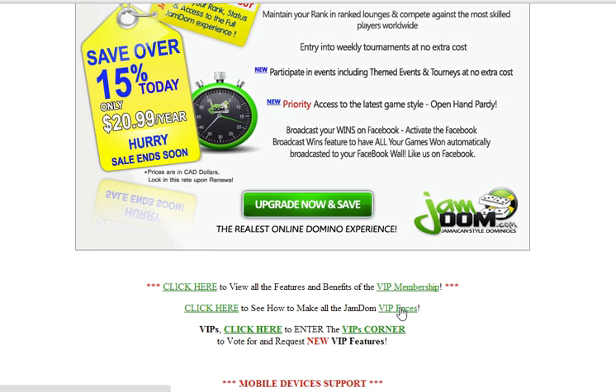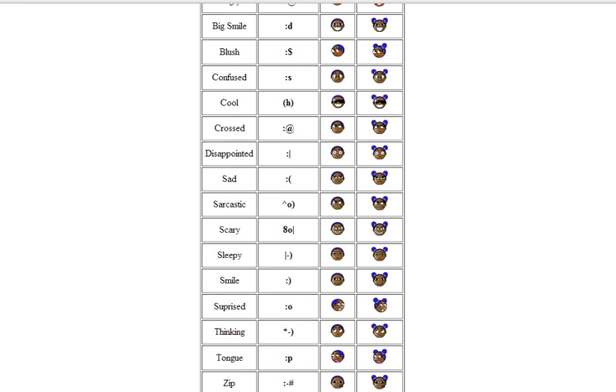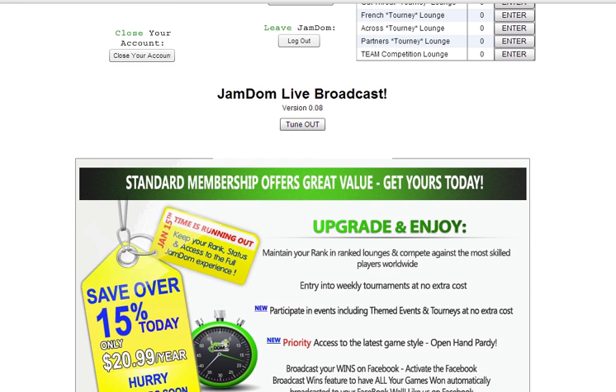The other thing I want to show you are the VIP emoticons. This gives you the ability to express yourself through conversation. The emoticons are listed from A to Z, and it's important to note the command — it shows you the face beside each one. To capture a command, there are two ways of doing it. Click and drag with the left mouse button to highlight it, then right-click and left-click to copy. Then go into a lounge.